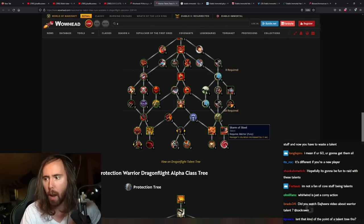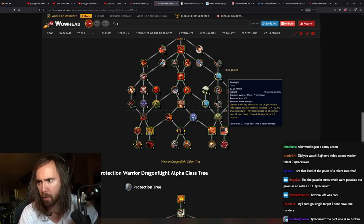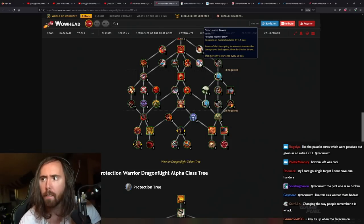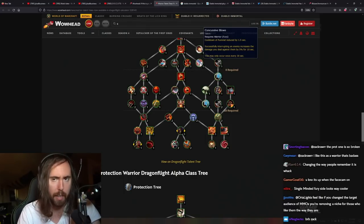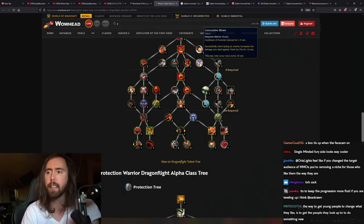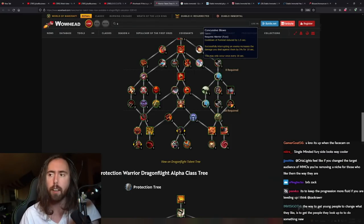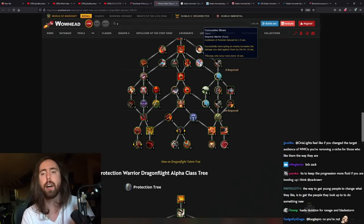Siege Breaker dealing more damage — that's just the Painbringer legendary. Ravager's duration increased by 2 seconds — that's a lot for Ravager, basically twice as long. Over 12 seconds total — holy shit, I didn't think it lasted that long. This is a good example of a talent that's really good. It's not that Blizzard can't make good talents. Like this pummel cooldown reduction: it's reduced and on top of that interrupting a spell gives you a 5% buff — now you've incentivized players to play the game properly.